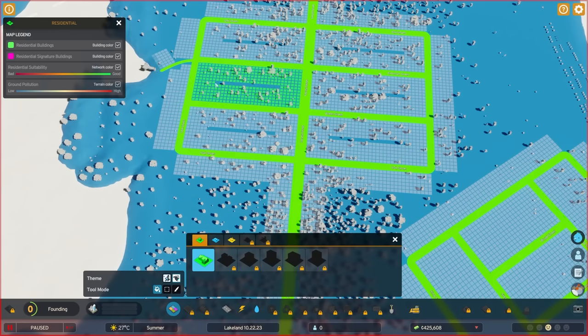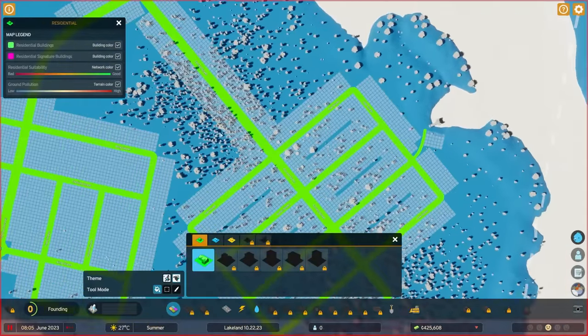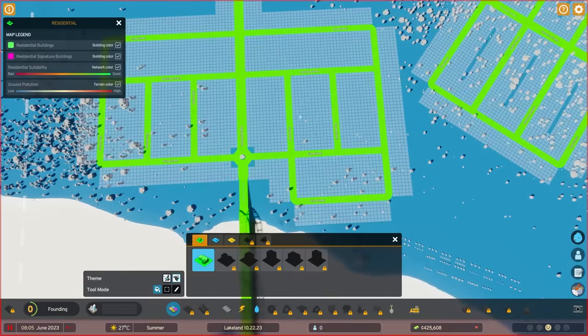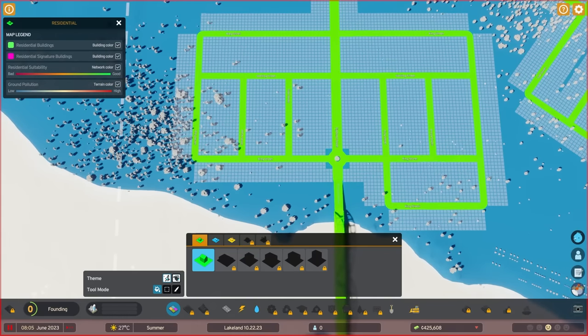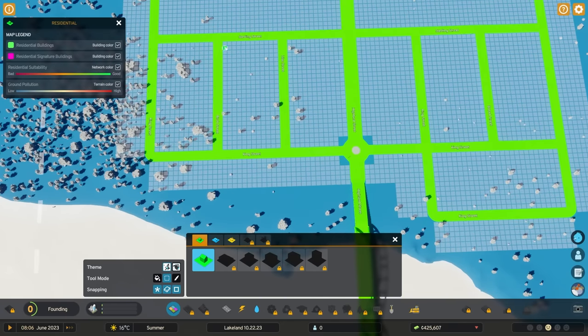On this side I have a one-unit spacer, so we get to see what happens with one unit versus a complete full grid. Let's go ahead and start zoning. We're going to start with the European. Let's go ahead and play the simulation - the European will be on the left side, so I'm just going to do a complete zone.